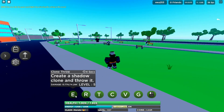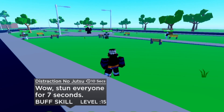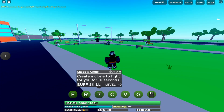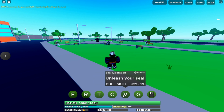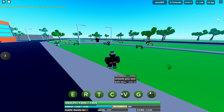Alright, let's go ahead and look through the moves. We got create a shadow clone, throw it - pretty good. Stun everybody for seven seconds. Okay, that's the Harem no Jutsu. Shadow clone that fights for you for 10 seconds - it's a buff skill, that's pretty cool. Create an energy ball causing great damage. And unleash your seal - you got two buffs. That's pretty sick. And yeah, that's the last move.